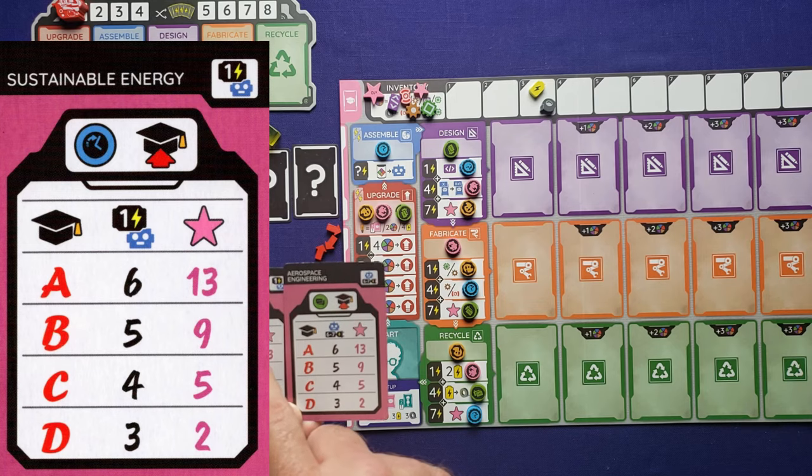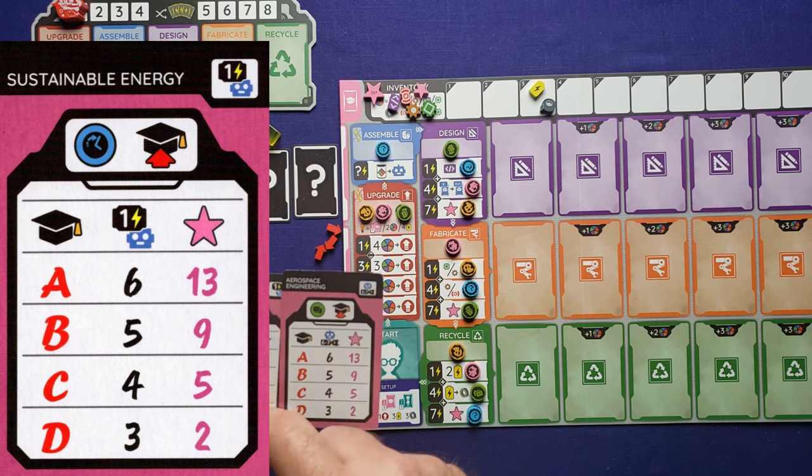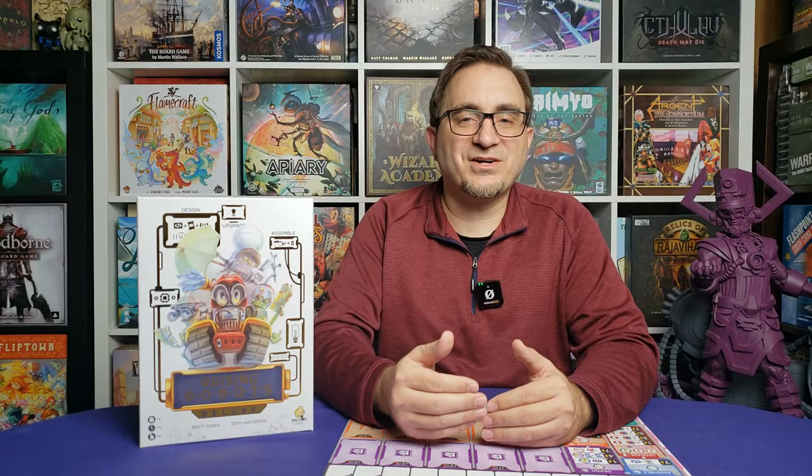Why are you doing all these actions? You're doing them to gain points. Each robot you build will give you points — some by converting resources, others by giving straight-up points. You also get points by completing class cards, which are like goal cards where you're trying to get a certain number of robots in your playing field or a certain color of upgrades out. You can also upgrade your class cards to meet a higher level requirement and earn more points.